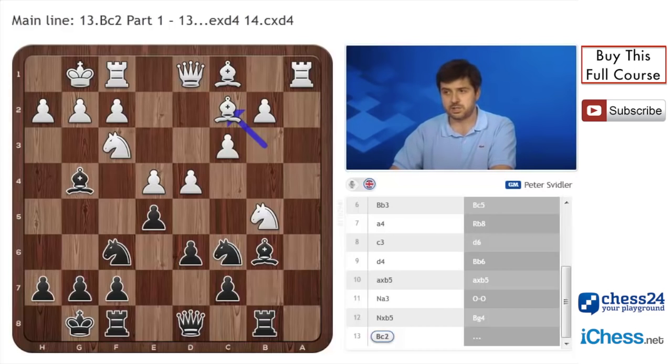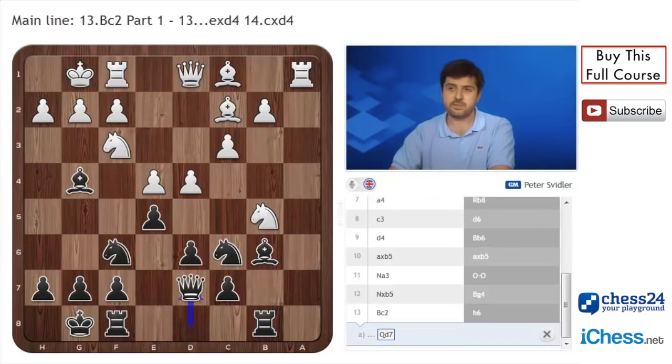Among things black can play here, Alexander Morozovich on a number of occasions played h6 here without any practical success, but still it's a move you could maybe consider, although in a position where black is already down a pawn and plays very concretely, wasting a whole tempo on h6 seems a bit risky. Qd7 is an interesting option creating the strange idea of playing knight before next move against most of white's options. I couldn't refute it outright, but I don't think it equalizes completely.